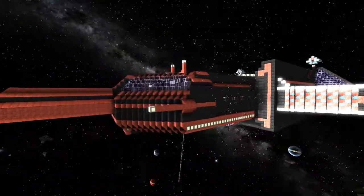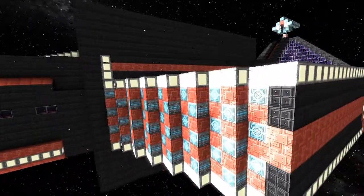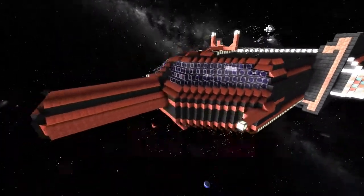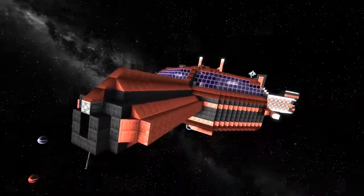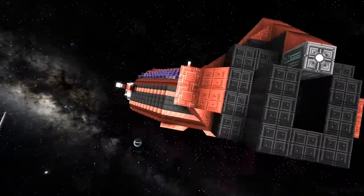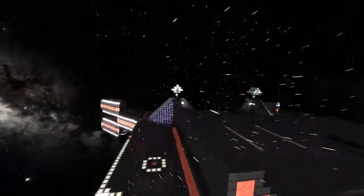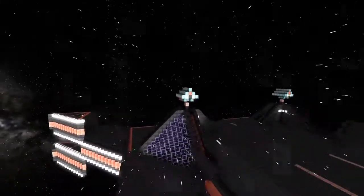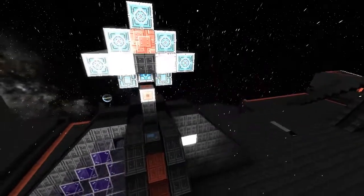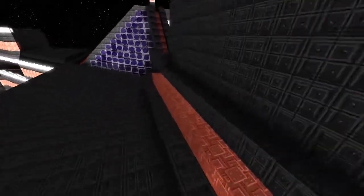Looking around the outside, you can see there's an AMC waffle on one corner, and one on the opposite corner — nice symmetry. There are dumbfire missiles hidden on the engine. And there are turrets as well. Those turrets are designed so you can walk through the ship and out to them; they'd be manned by people rather than AI.